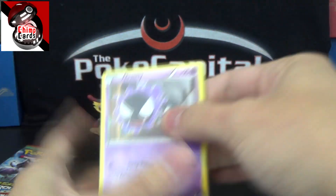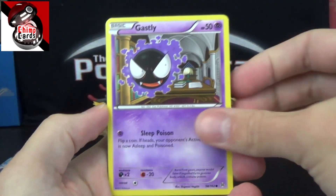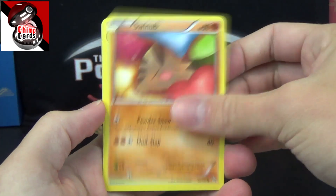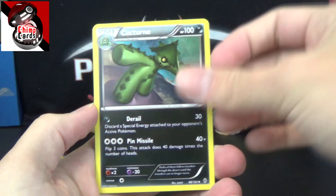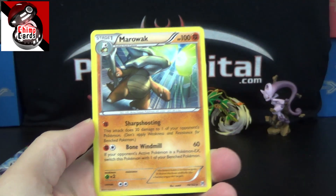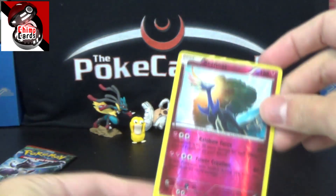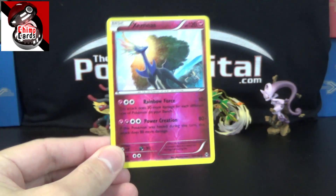Hopefully we get something worthwhile here. Right now our best pull is the Reverse Xerneas. We've got another Ghastly, another Meowth, another Panseer, Ralts, Swinub, Frogadier, Wobbuffet, Cacturn — a lot of duplicates in this pack — Hoot Hoot Reverse, and the rare is a Marowak. Like I kinda feared, we got ourselves a dud of a blister. Reverse Rare Xerneas is the best pull we managed to get from this product.